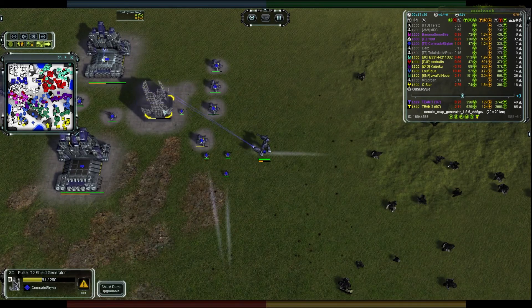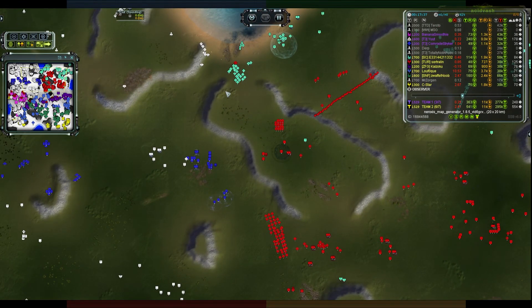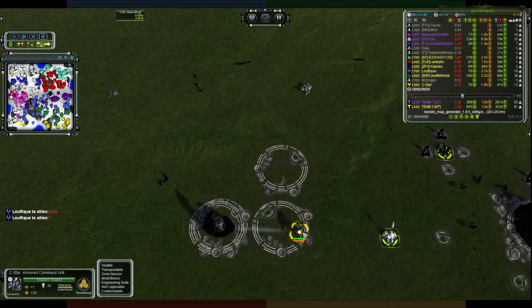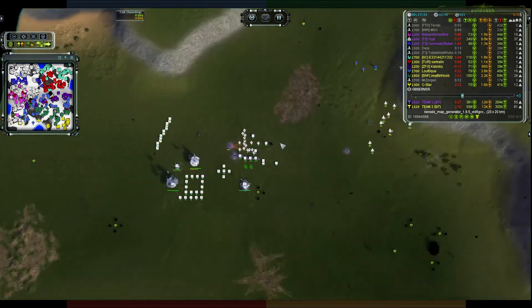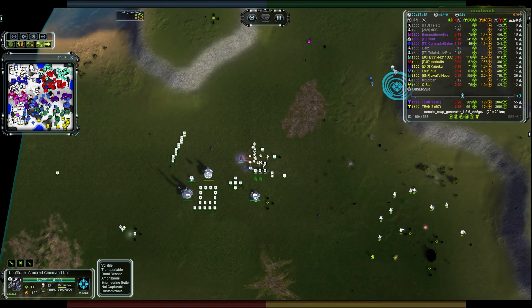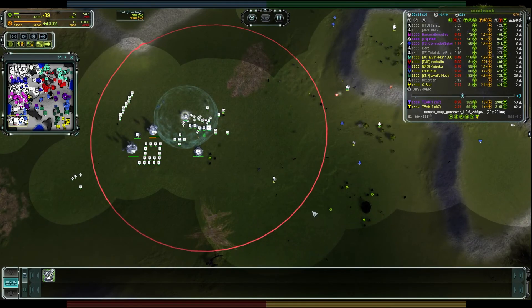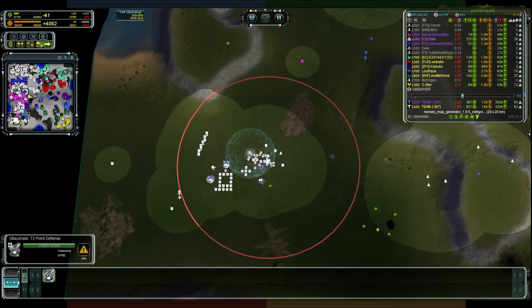Shield going down for Comrade Striker at the front - not sure that's a wise idea. Cert walked up there to the plateau. Lefouk is doing his thing. Seastar's commander is getting some reclaim - he's killed everything, might as well grab the mass. There is a large amount of T2 PD going up, and it would be foolish to walk in range of those especially with no upgrades. The group decides maybe not to push in - it has been scouted.